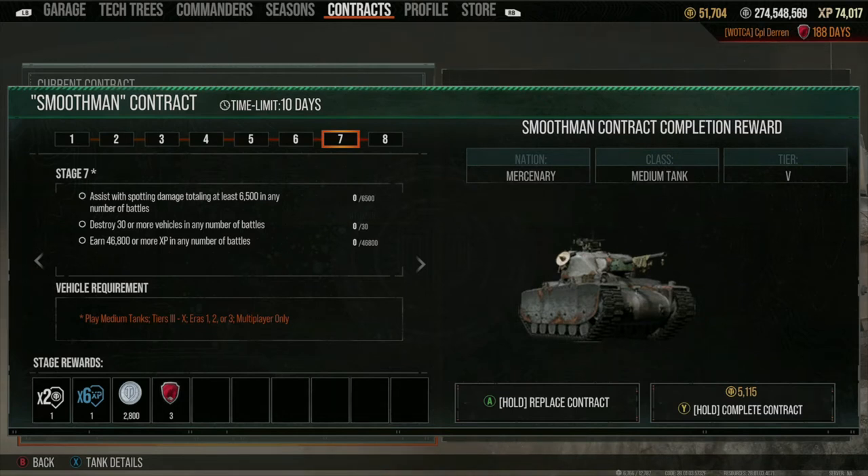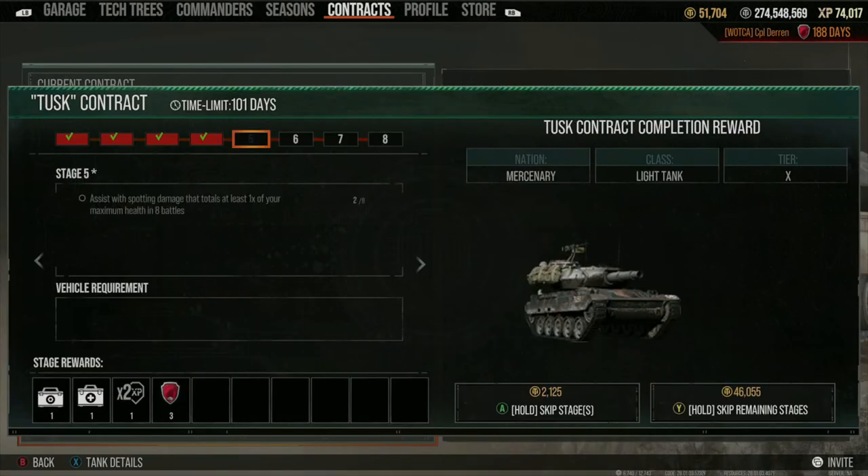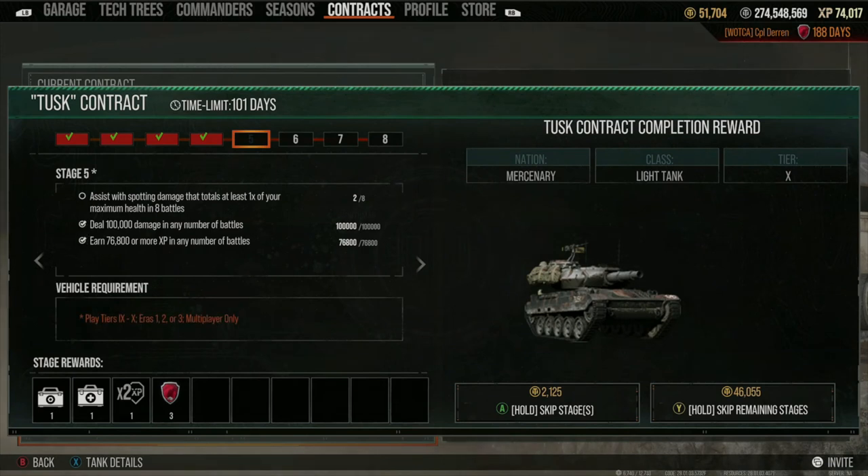Contracts are also time-limited. You'll see a timer right next to the name of the contract in that green header — it tells you how much time you have left. It depends on the tank tier: lower-tier mercenary tanks take less time to complete so their time limit is shorter. For the Tusk, you can see I have a limit of 101 days to complete the contract, though I started it a while back.